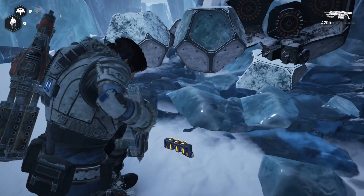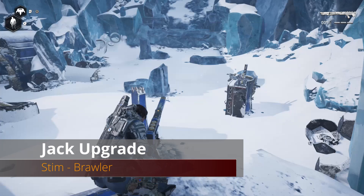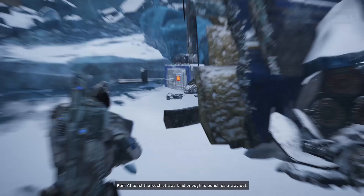After you have a pretty large battle in the crashed condor site, a way will open up through this crashed condor and you'll see a safe on the ground - you can't really miss it. Be sure you open that for a Jack upgrade.